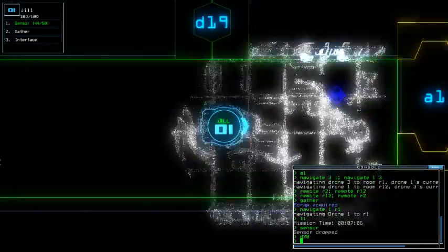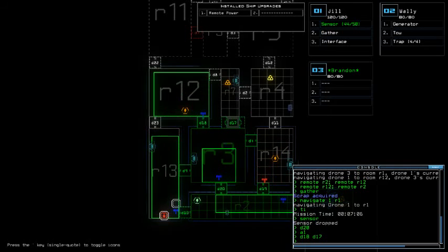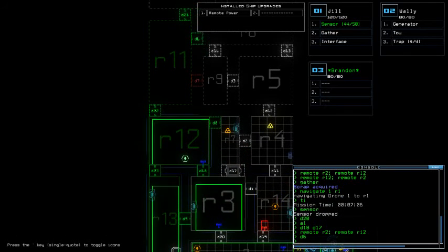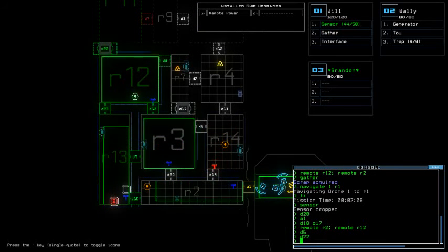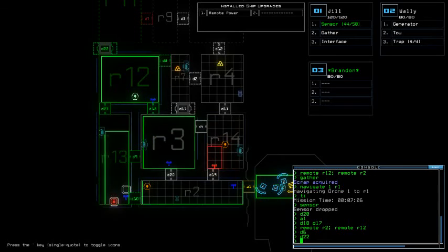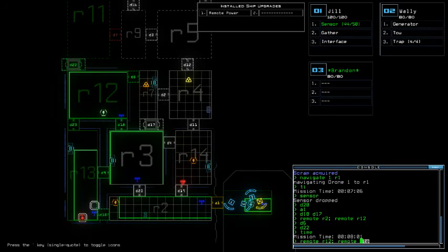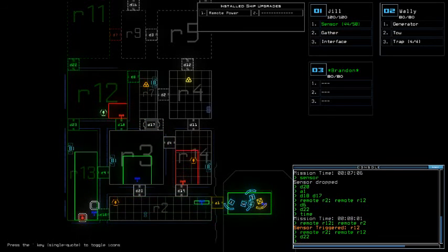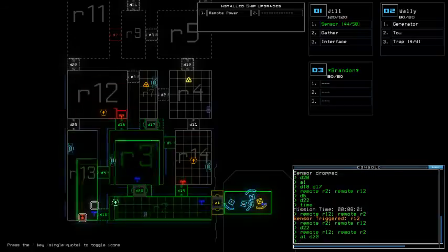Close this door. Oh my god, my back is shivering for some reason. Okay, close this, open that. Remote R2, remote R12, open door. Door 6 is open, so let's open this door. Remote R12, remote R2. Remote R2, remote R12, close this. Remote R2, open R12. Hopefully it's gonna be fine.